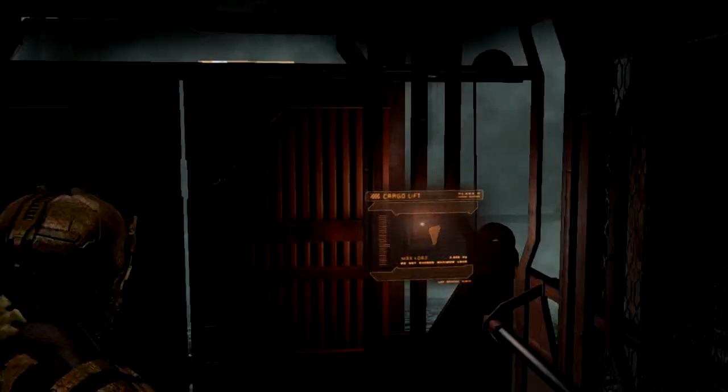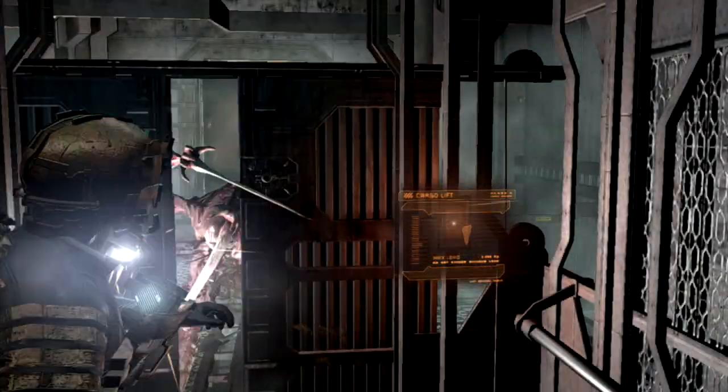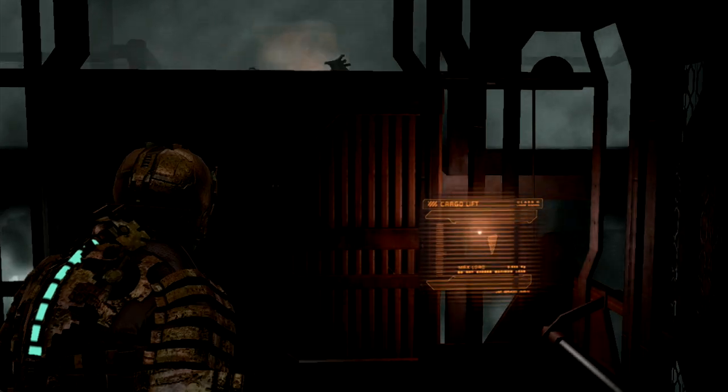One way this was achieved was by using a diegetic approach for the interface design. For a game like Dead Space, where being immersed in the atmosphere is an essential part of the experience, using a diegetic approach was an excellent way to keep the player in the world and maintain a constant level of tension.